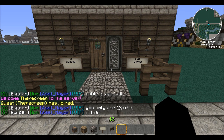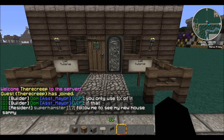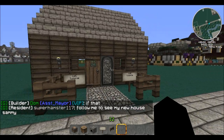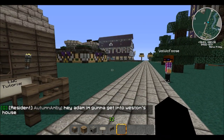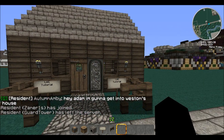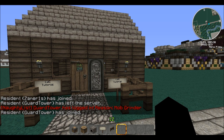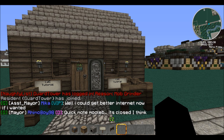Hey, what's up everybody, DarkRobin35 here for White Matter Gaming, here to do another plugin tutorial. So as you can see, doing an LWC tutorial. I just made a little mock-up house here to start off. Alright, let's get back to the tutorial. LWC — what is it? Basically it's a plugin that lets you lock your chests, furnaces, and everything else you want to lock.